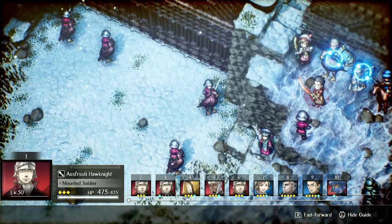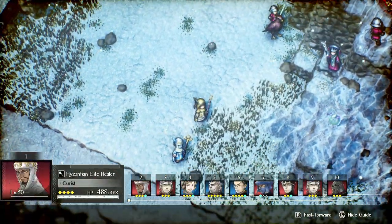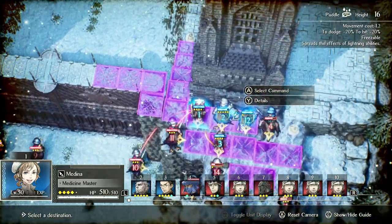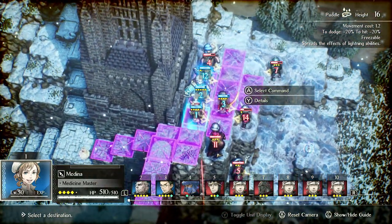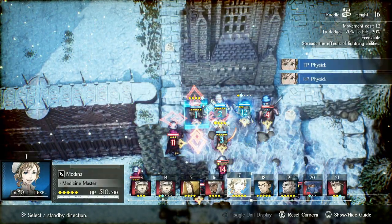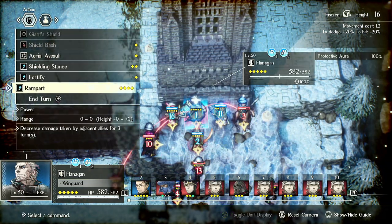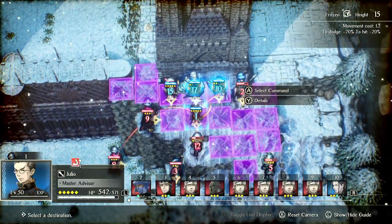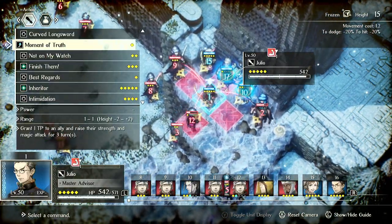We want to kill that mage because Flanagan's under pressure from it. Flanagan's extremely tanky outside of magic, but because I don't have the rest of my team here he's not as tanky as he should be. Oh, we did kill the mage — never mind. We can just give everyone TP. Flanagan needs to Rampart again. Now that it's all physical units, we're extremely tanky as a team. Julio has 25% damage reduction plus the 50 from Ramparts. He could straight-up kill this — he'll just smack it though.